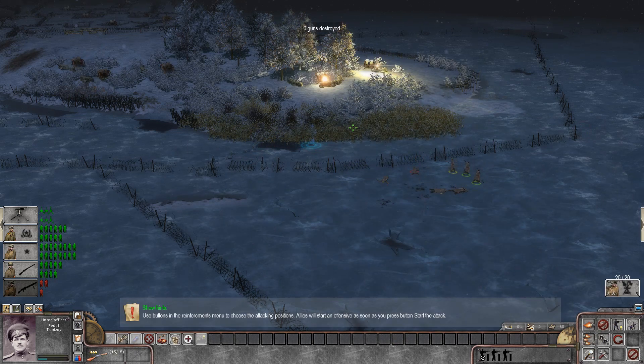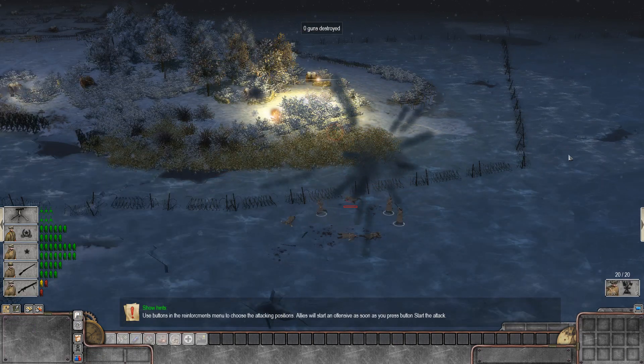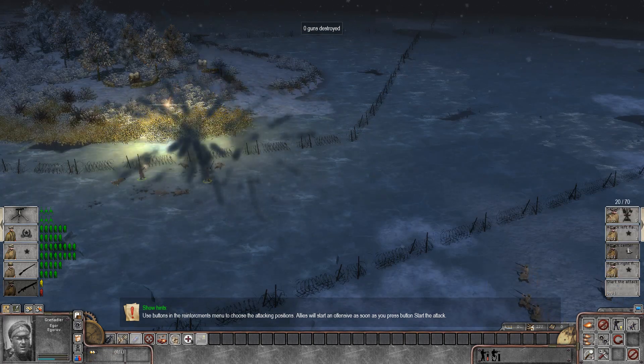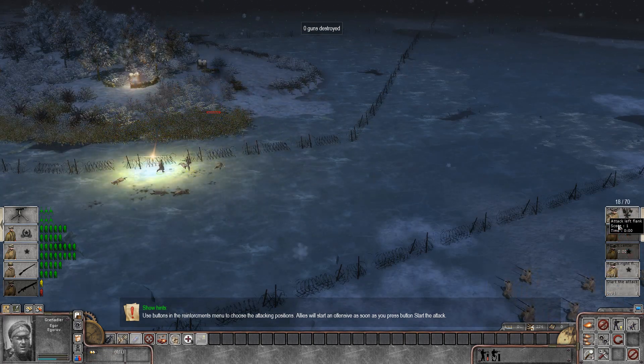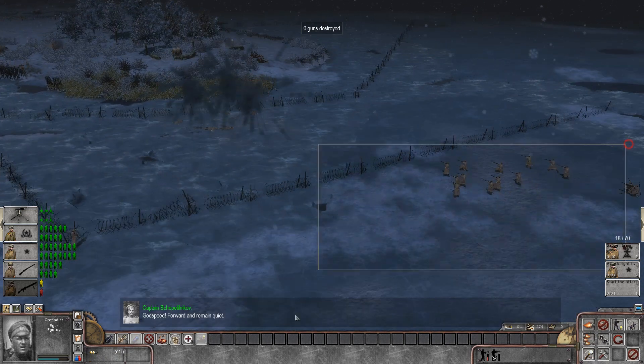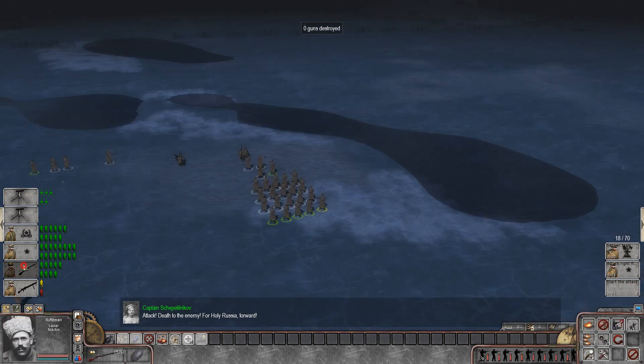Take your weapons! Use buttons in the reinforcement menu to choose the attacking positions — allies will start an offensive as soon as you press the button. Okay, interesting — so we can actually sort of push these attacks forward. That definitely didn't work out so well.